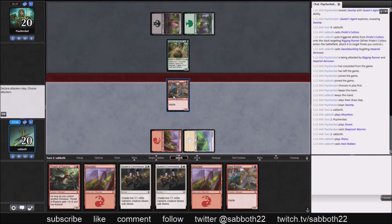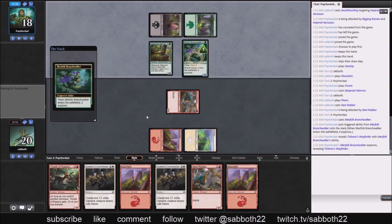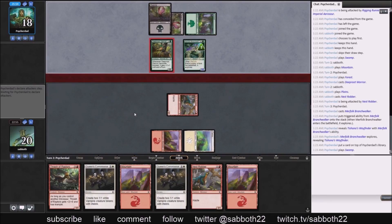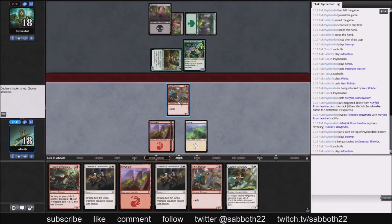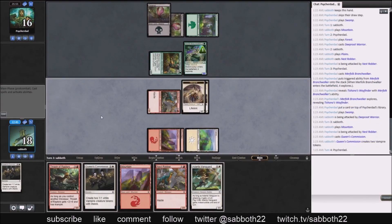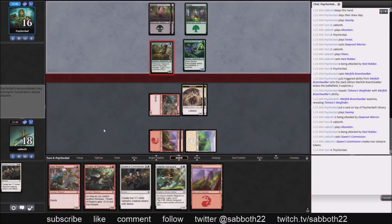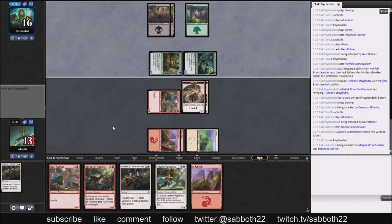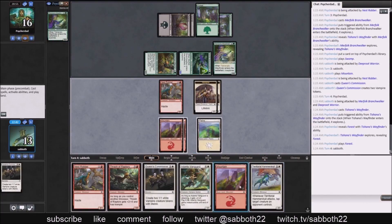I don't mind trading our bad two-drop for their good two-drop, and we certainly can't block it. Skullduggery could kill our Nest Robbers at any time, so we throw those out. To be mana-efficient, I like doing Queen's Commission there — it doesn't give the most power in play. We could have attacked with the Nest Robber, but next turn we can play a four-drop or two two-drops: the Vanguard and the Nest Robber. They hit a Tishana's Wayfinder off the Branch Walker.